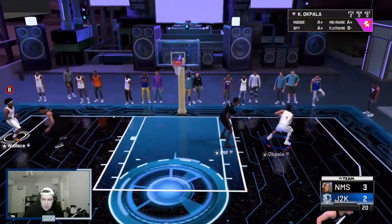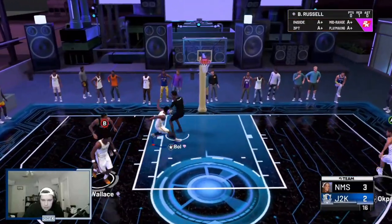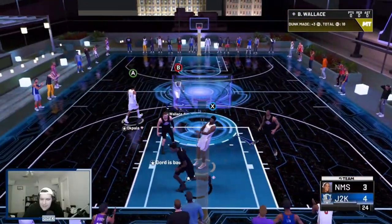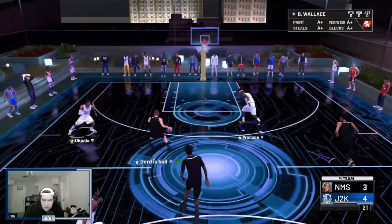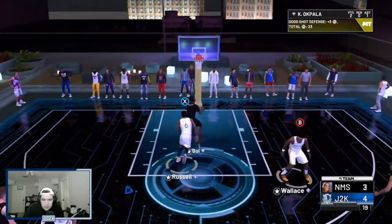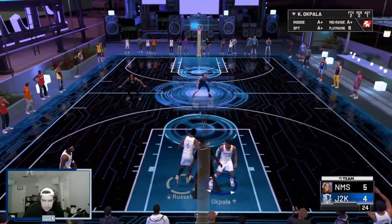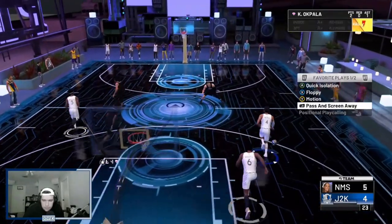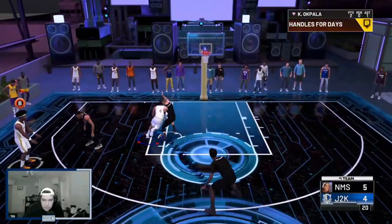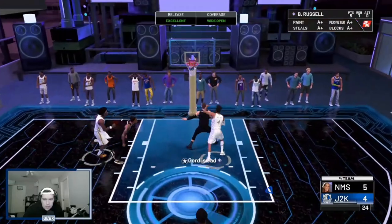Throw it ahead — slash for me. Bill with the bounce dunk — that dunk would never work in real life unless you have a ton of space. Get it back to KZ immediately. I guess we're only playing offense here.